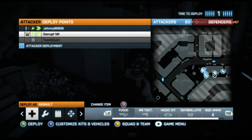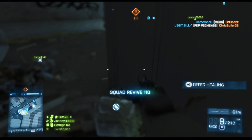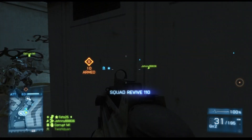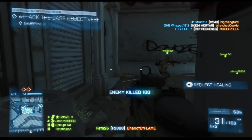My kit — I'm running the assault kit so I can revive. That's my usual kit on a Rush attack. From the attacking side, I like to run assault with the medic bag to keep people alive. You can see my teammate running support, so we've got ammo the whole game. As long as I keep him alive, he'll keep me supplied.